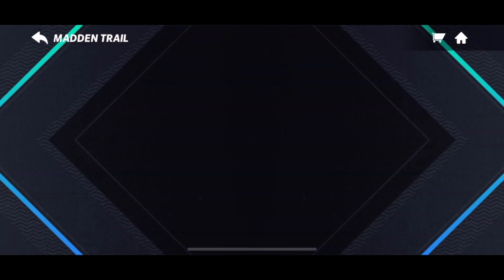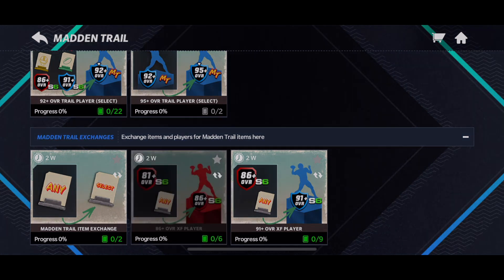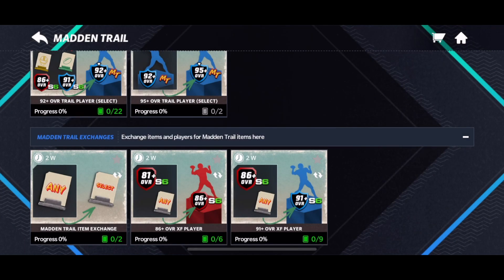Let's go to the sets. Something included in every promo this month are these exchanges where you can take lower players, trade them up for higher players using collectibles, and trade all the way up to 91-plus players. These have proven to be huge money makers.